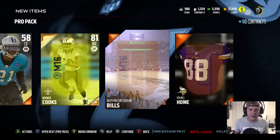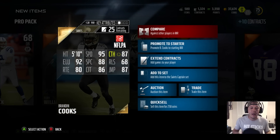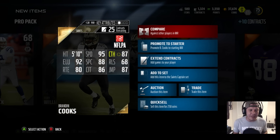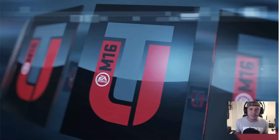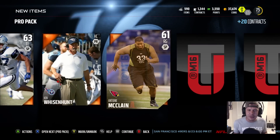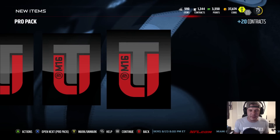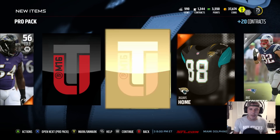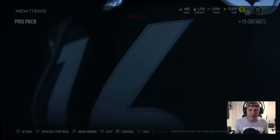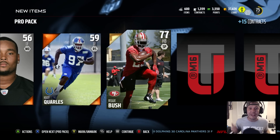We get Brandon Cook 81 overall wide receiver — 95 speed! Get out of here! 95 speed for Brandon Cook is absolutely insane at wide receiver. I think he's also in the captain collection. Then we get another guaranteed gold card in this pack — Santonio Holmes throwback, rocking the Bears uniform. Definitely working on these captain sets.